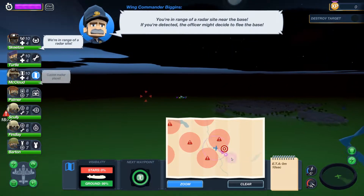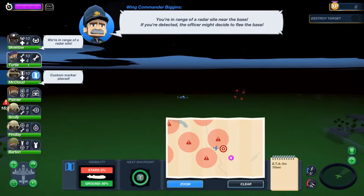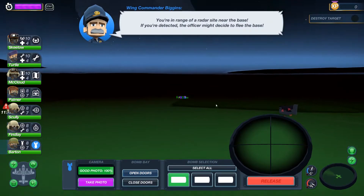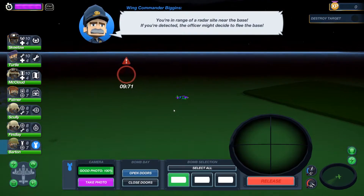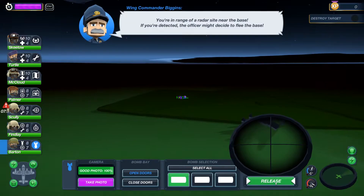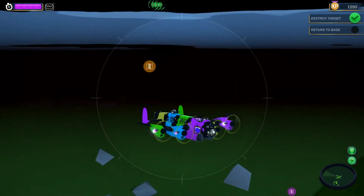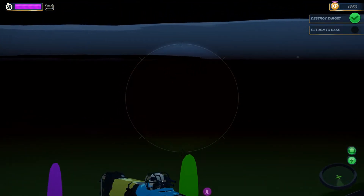This is weird - I've placed a custom marker. Oh no, okay, we've been detected by the radar base. Let's just boost up. Open the doors - I've selected the bomb. Should be able to get there in ten seconds. Lovely. Got it before they could even call in reinforcements. Now we've got to fight our way out.